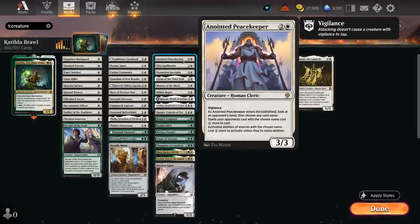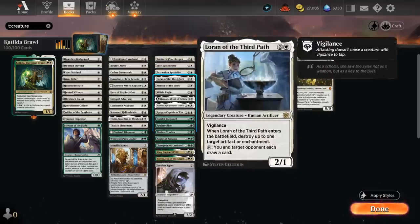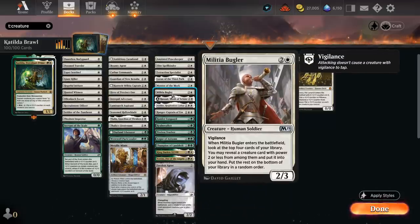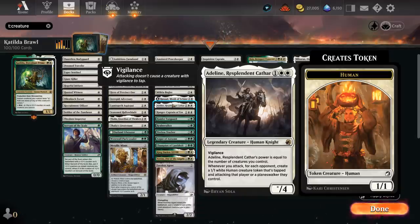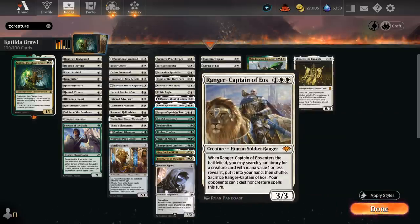At 3 mana there's Anointed Peacekeeper and Elite Spellbinder to disrupt the opponent's hand. Extraction Specialist can get back a cheap creature from our graveyard — if the opponent kills Katilda instead of sending it back to the Command Zone, we can retrieve it. It also synergizes with Thalia's Lieutenant or Luminarch Aspirant, which still provide value even without attacking or blocking. Loran can blow up artifacts or enchantments and potentially draw extra cards. Mentor of the Meek is a great card draw engine if we sink an extra mana whenever we play a small creature. Militia Bugler finds a creature among the top four cards with power 2 or less. Rasad is one of our few removal spells, the alternative to Brutal Cathar which counts as red-white. Ranger Captain finds a 1-drop on entry and can be sacrificed to prevent the opponent from casting a non-creature spell for the turn.